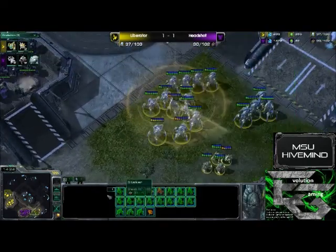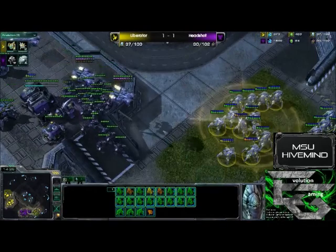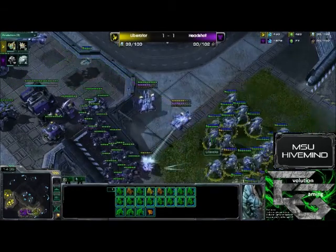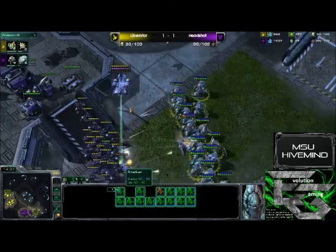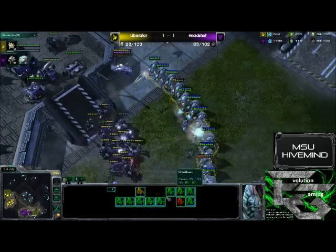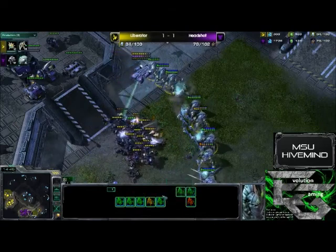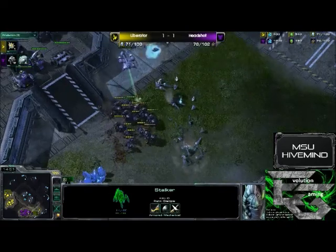He does scan down here to see there are units he can come down and kill, and rightfully decides to do so. He needs to protect those medivacs — those medivacs are huge. And one goes down. He needs to get a better concave. The concave at this point going to Liberator — the units are just getting slowly picked off. He finally did move everything down and is going to win this battle pretty easily.